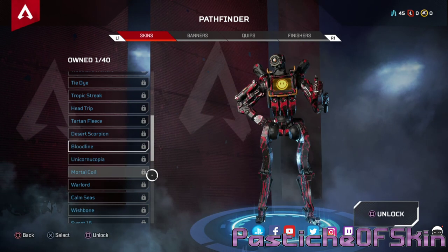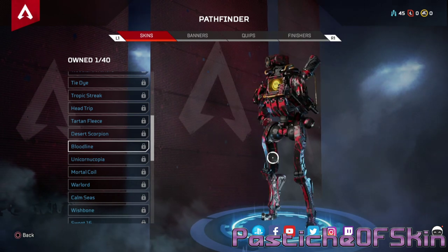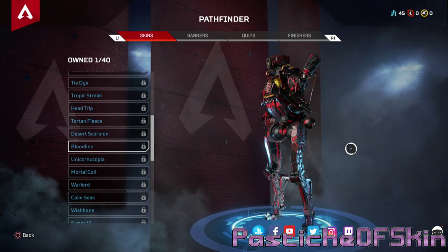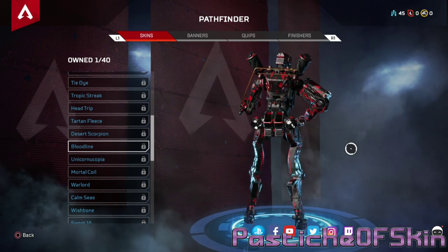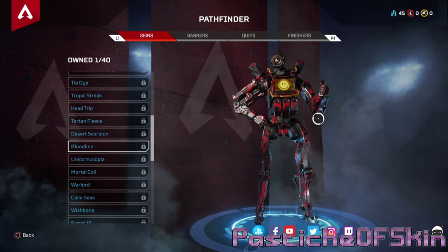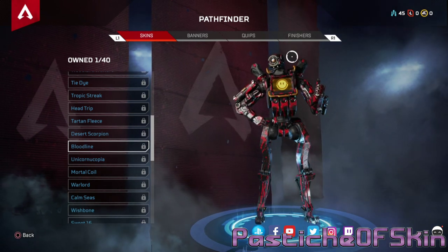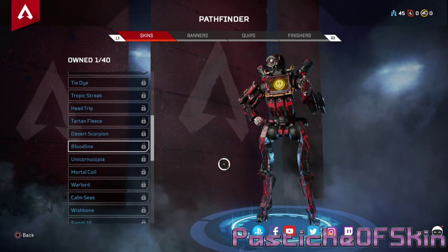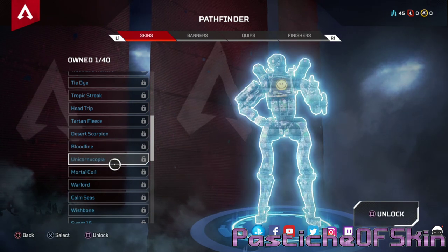Bloodline — I was kind of hoping they might have toned it down a little bit. It's very stripey. The spatters look awesome but up top it looks patterned in a way that could look like a robot covered in viscera — but instead it actually looks a bit ravey. I don't dislike it. A lot of these wraparound ones are going to look fantastic just because they cover most of his body.